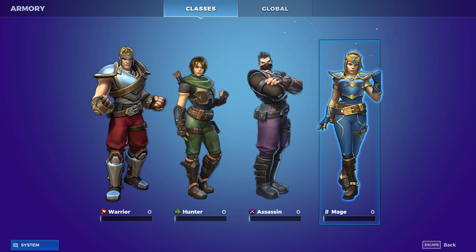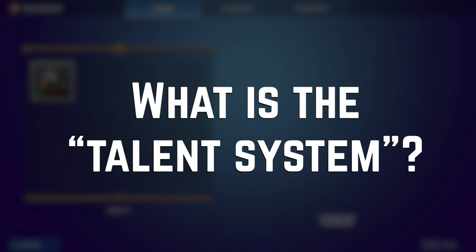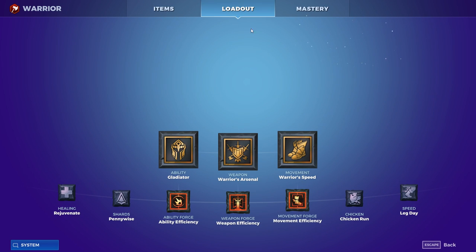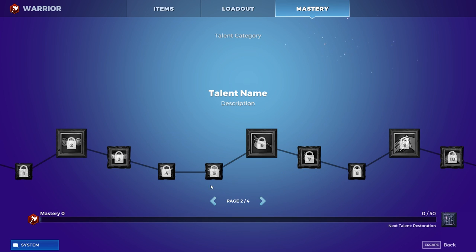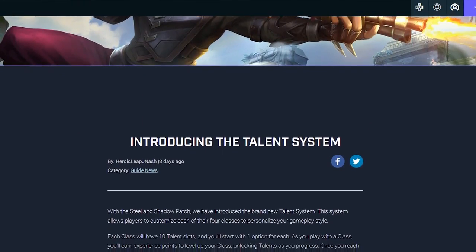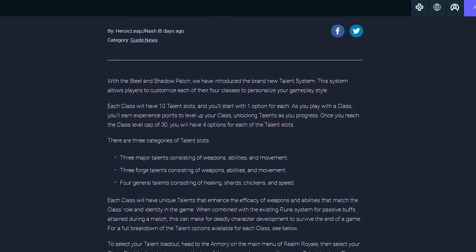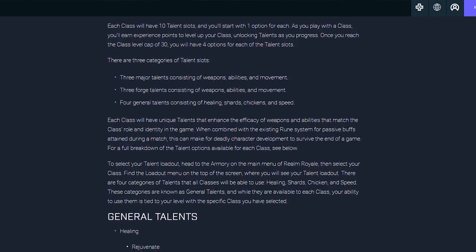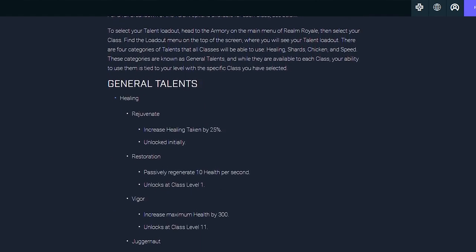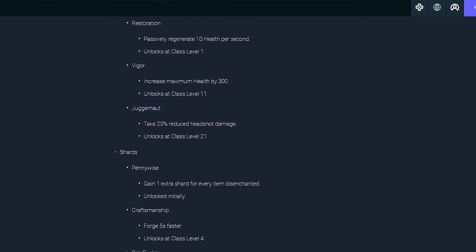Before we get into the ideal build for each class, let me explain what the talent system is. Some of you coming back or just starting might not fully understand it. When you start Realm Royale you start off with a default build with 10 available talents, and you level up by playing the game. The XP breakdown is: 200 XP for first place, 150 XP for second, 100 XP for third. Your first kill is worth 100 XP, every kill after that is worth 20 XP, and every minute you spend alive is also worth 20 XP.